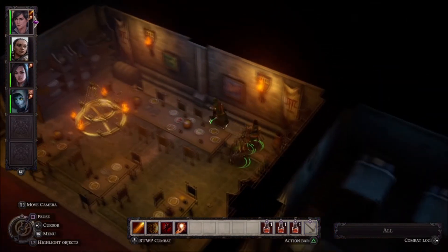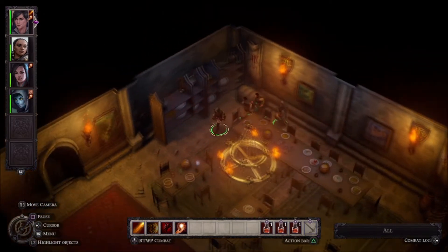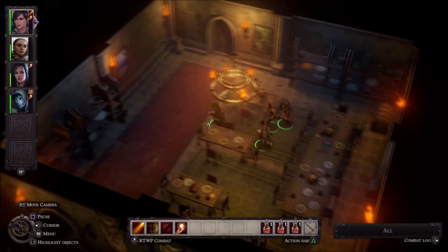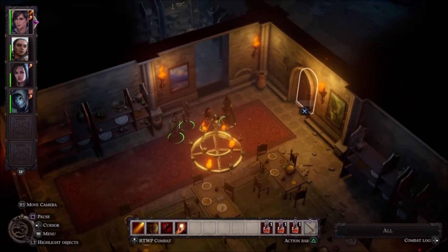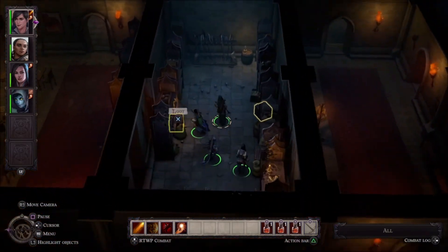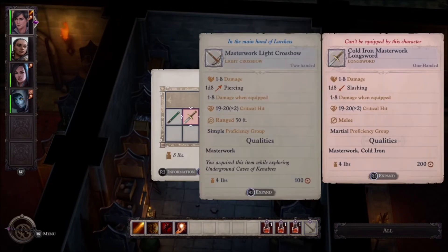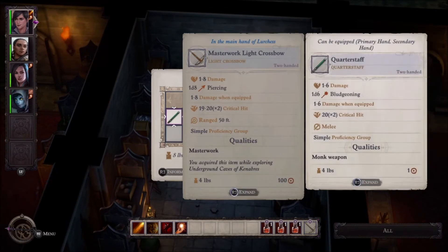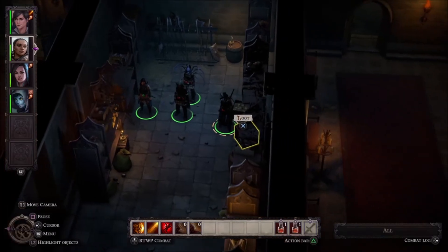Although you can reduce the difficulty, there's no reducing the complexity. Pathfinder Wrath of the Righteous is so much more than just dialogue choices, tactical party combat, and character progression. Early in your journey, you get a taste of the mythic powers that allow you to obtain incredible powers in combat and influence others in dialogue. How you evolve these powers, towards good or evil, has a big impact on your playthrough and endings. Swiftly placed at the head of the fifth crusade, you'll also be responsible for improving the facilities that your crusaders fought from, bolstering your armies with new factions and gear, and dispatching armies to battle demon hordes on the overworld map.